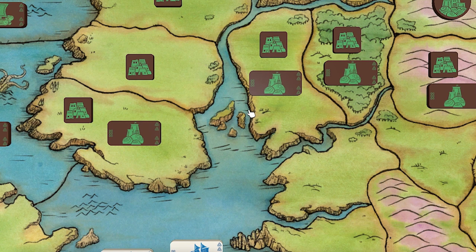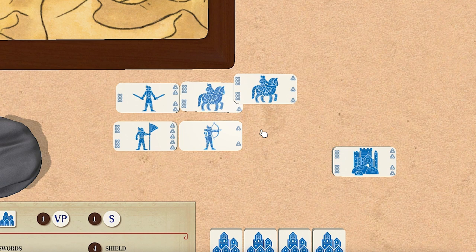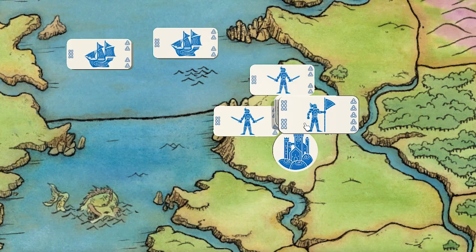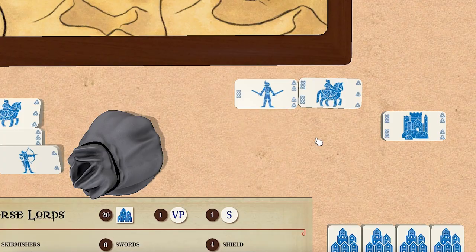I'm going to build my leader because they give me such nice extra movement every turn. They have a cost of two, so I'll discard my two lowest movement values - cavalry and skirmisher - since I'm not planning to summon either of them right now. That brings my leader into play. Now to move this entire army across the ocean into the space with the first castle - which is basic plains terrain, only costs one movement - that's one movement for the leader bringing one person for free, then two, three movement to get my entire army of four people in there.